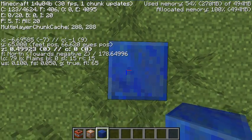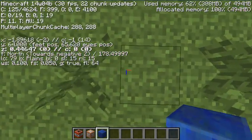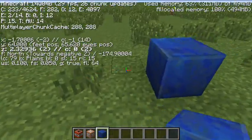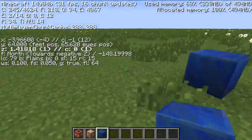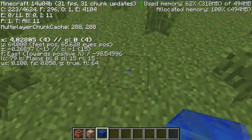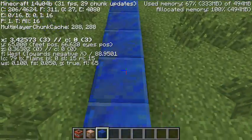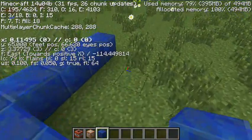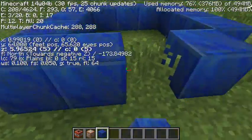I think that's 0. So if I have 3, 2, 1, 0. Okay, this is 0, 0. So let's make it this big - that's 5 by... 3, 4, 5.